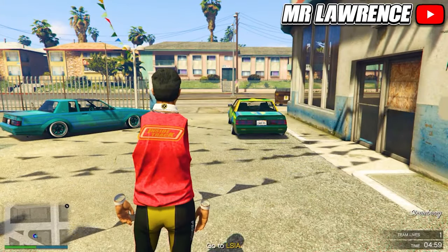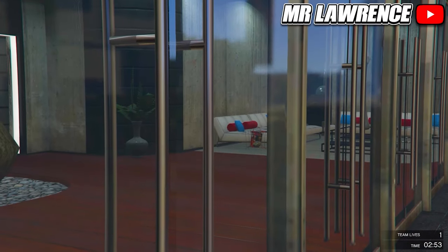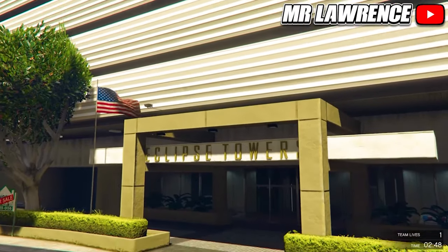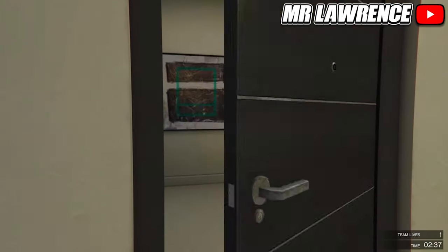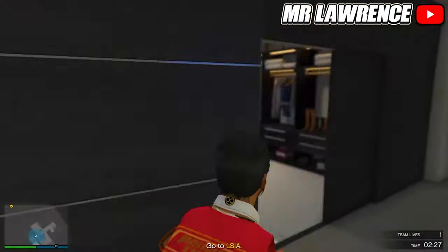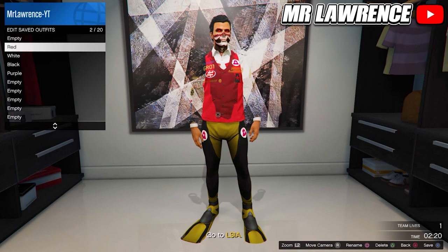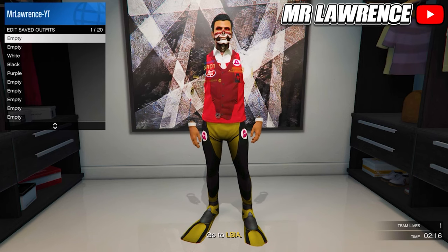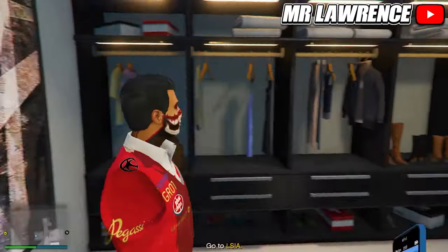Now make your way over to your apartment — you cannot see it on the map but you should know where it's at. Then just enter your apartment. If it doesn't let you in, blow yourself up on the blue circle and when you respawn you can enter. Now make your way over to your wardrobe. You will need to delete the red component outfit and save this outfit in your first slot. Then quit the mission through your phone.